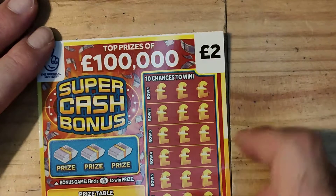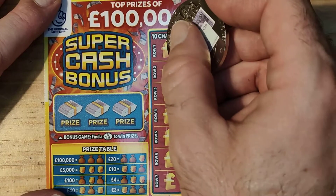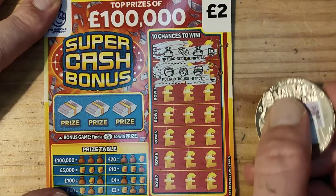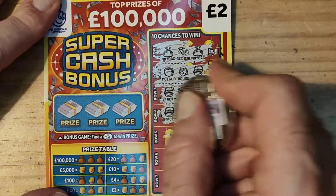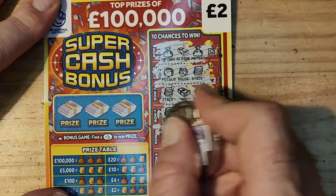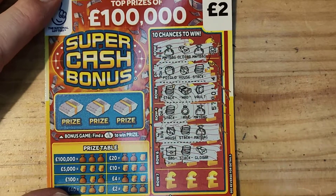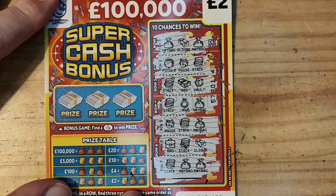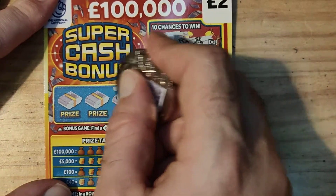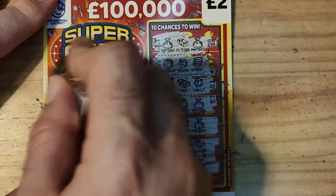Alright, we'll do this one — we'll save the five pound one for last. Let's see if we can get some matches. We have bag, gold bar and a bag, pot of gold, house and a stack, stack, wad and a vault, stack, ring, bag, house, stack, money bag, bag, stack, gold bar, stack, money bag — ooh, another one! Stack and two bags — ooh, two pound guys! Can we get any fingers? Crown, coin — ooh, another two quid, not bad. So that's £4.